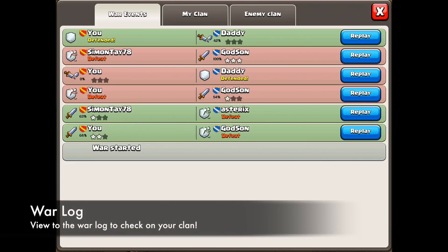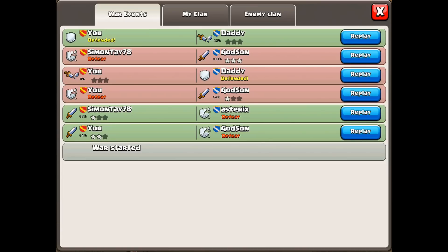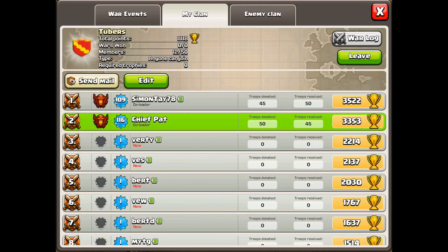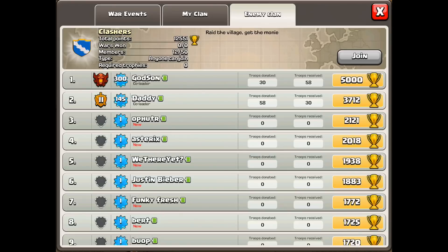During clan wars, you can view attack replays for your enemy and allied war bases. If you check the war log, you can see who's been attacking and how much percentage they've got during the war. So if you're attacking a base that one of your clanmates has already attacked, go ahead and view that replay — you can see where all the traps are, where the hidden teslas are, as well as what type of clan castle troops they have. The war log feature is going to be very useful for attacking bases.